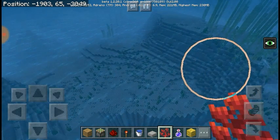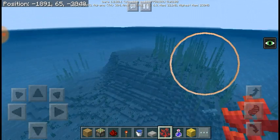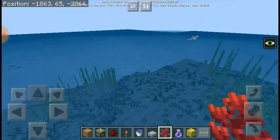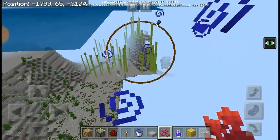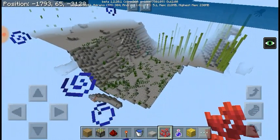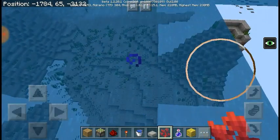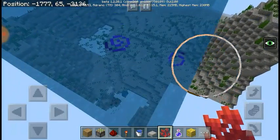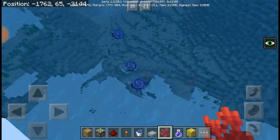It would be interesting if they had actual underground structures as well — maybe even sky structures, because with the elytra they've added more sky maneuverability, so it'd be awesome to have sky islands. That'd be really cool to see.